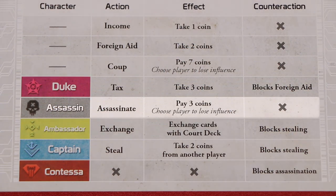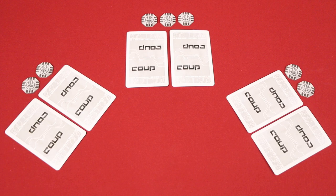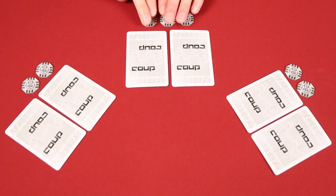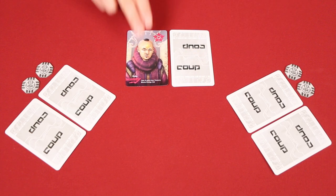A player can claim to have the Assassin and then take the Assassinate action on their turn. To do this, they'll need to return three coins from their personal supply back to the treasury, and then they pick someone who must lose one influence. If the Assassin is challenged successfully, their entire action is blocked. If I was trying to initiate the Assassinate action against this player, I would first have to spend three coins, but then players would still have the option of challenging me. If I couldn't prove that I was the Assassin, then as usual I would reveal one card, losing one influence — but I would then get the three coins back, since I wasn't actually the Assassin, so I really couldn't have taken that action.